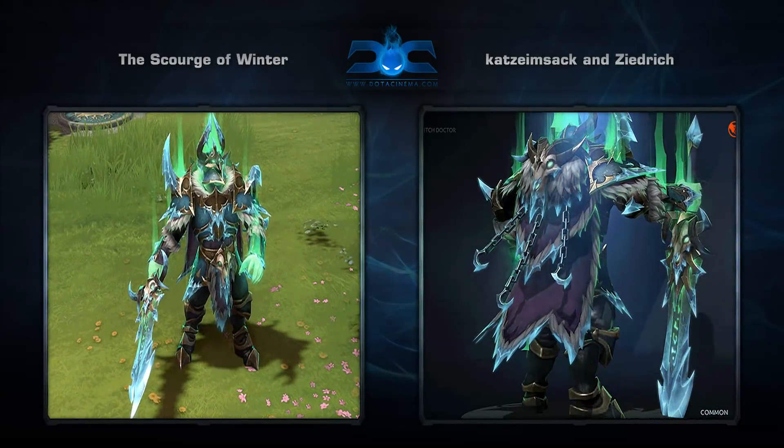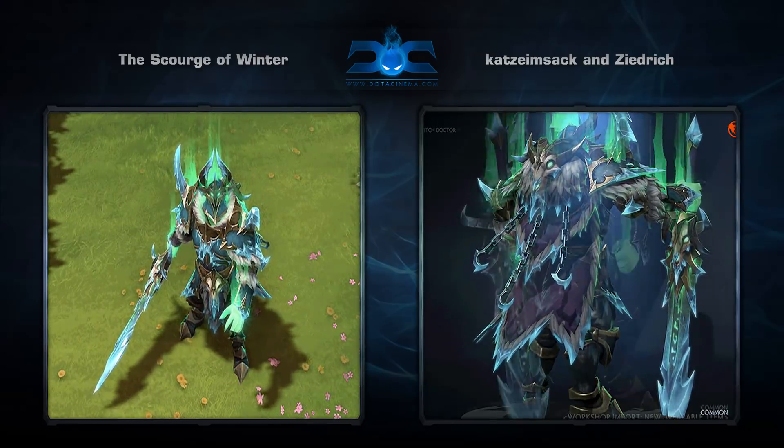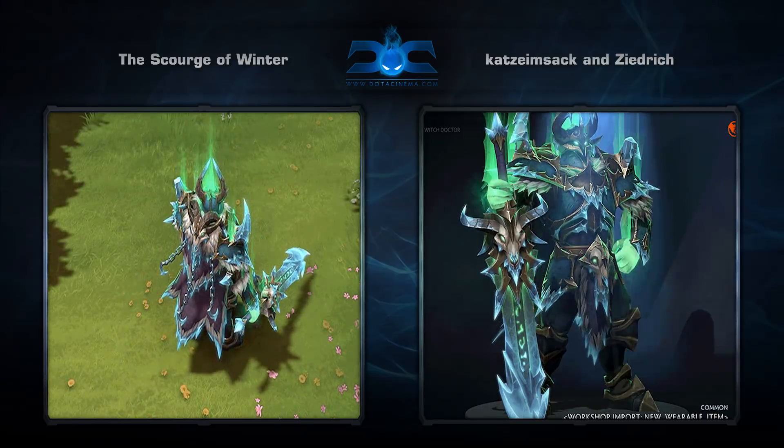Next is the Scourge of Winter set for Wraith King, created by Katzi Amsak and Zayda Righ. Dear god, I am in love with this set. Who would have thought that Wraith King would look so good in a frosty coating? This is an auto-buy for me when it gets in the game.